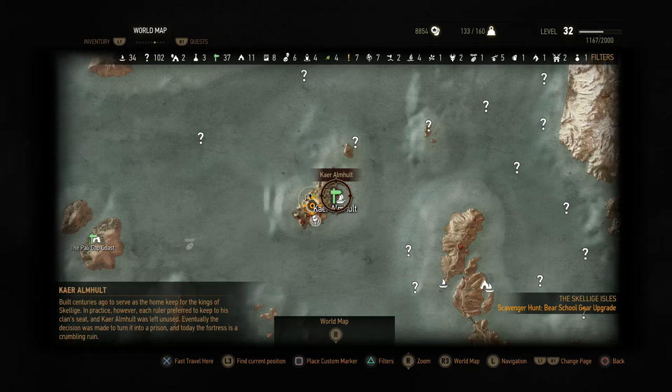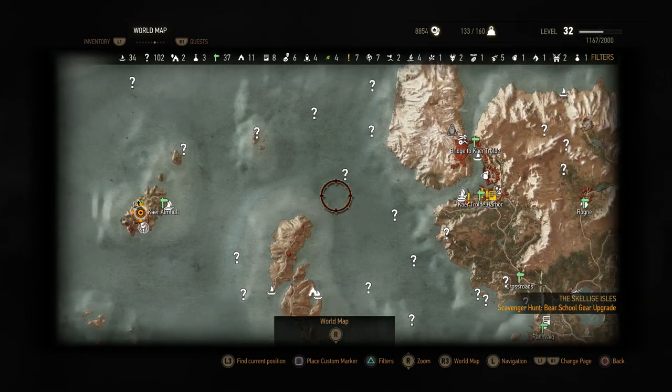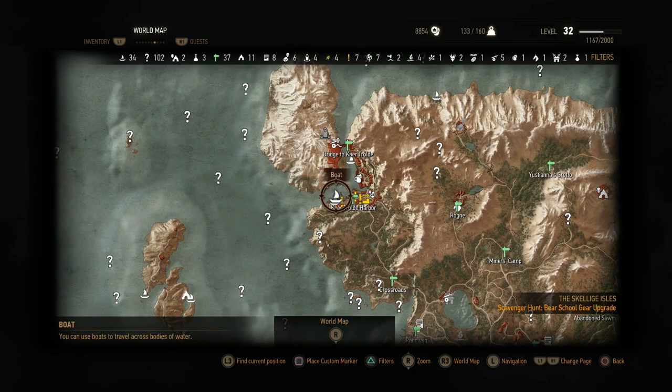What's up, guys? It's Scott here from Fudge Muppet, and today I have an Easter egg for you in Witcher 3 that is a reference to Game of Thrones.